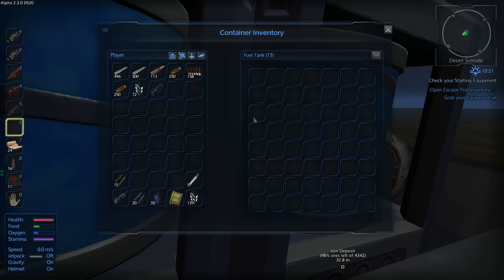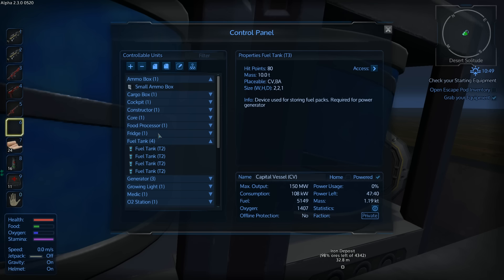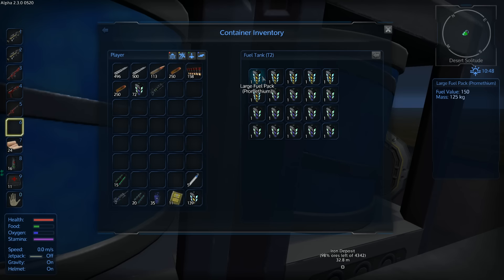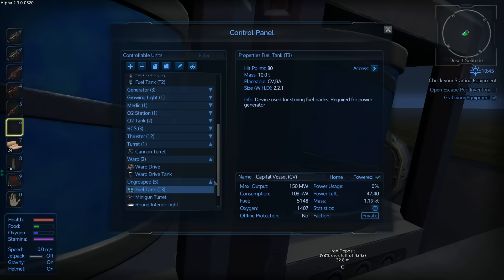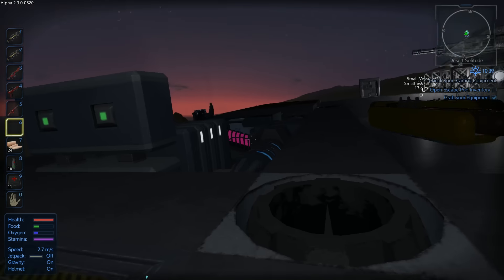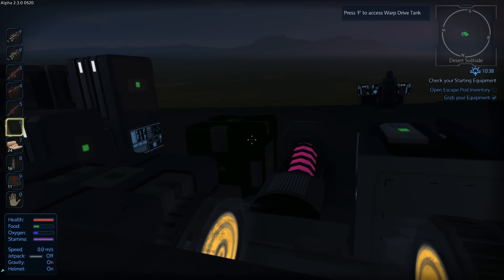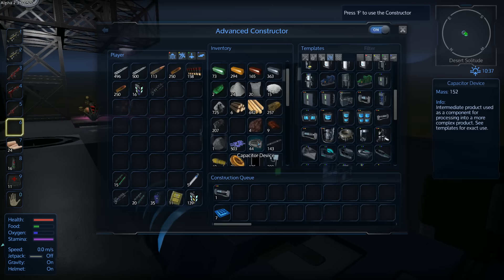In comparison to the large fuel tank - the large fuel tank has 7 times 8 slots, so that's 56. The Tier 3 fuel tank has almost 3 times more than the large fuel tank. Oh my goodness, that is a lot.